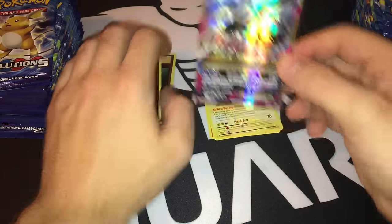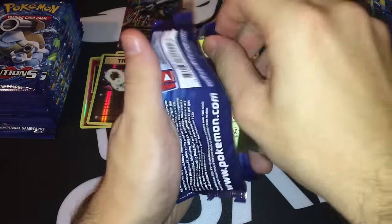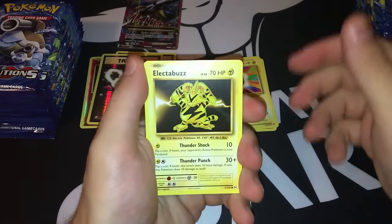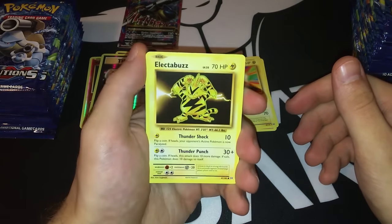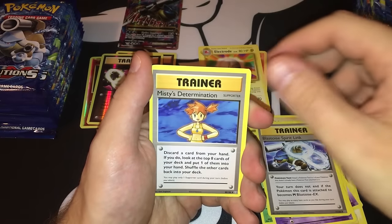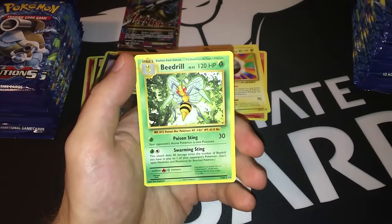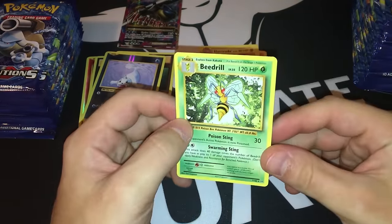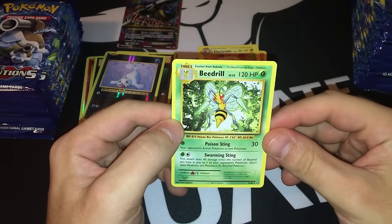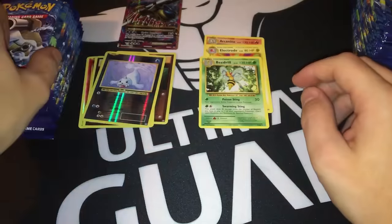It's not Mega Charizard EX full art, but it's Mega Blastoise EX — we'll put that aside. Pack four: Electabuzz, Magikarp, Gastly, Centour, Weedle, Haunter, Blastoise Spirit Link, Misted Determination — a pretty good card. Reverse holo is a Seel. The rare is a Beedrill with Swarming Sting and Poison Sting. Swarming Sting hits for 40 damage times the number of Beedrills you've put into play on one of your opponent's Pokemon. Very nice — I really like these rares so far.